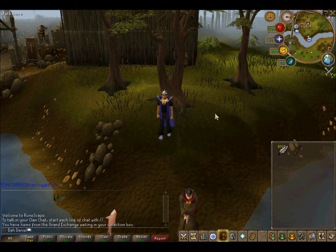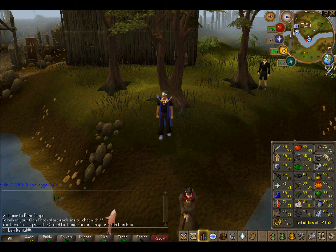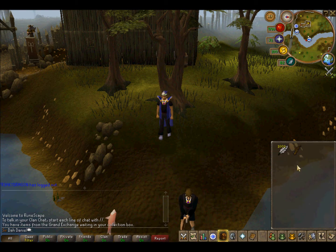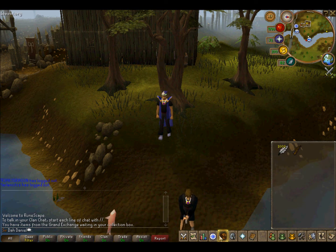Power leveling is where, for instance if you're doing mining, instead of banking coal or mithril for profit, you do iron ore and drop it all so you're constantly getting XP. That's power leveling. You can also do fishing at Barbarian Village with fly fishing, getting raw salmon, or do power fishing at Shilo Village, or woodcutting with willow logs — just keep dropping the logs.